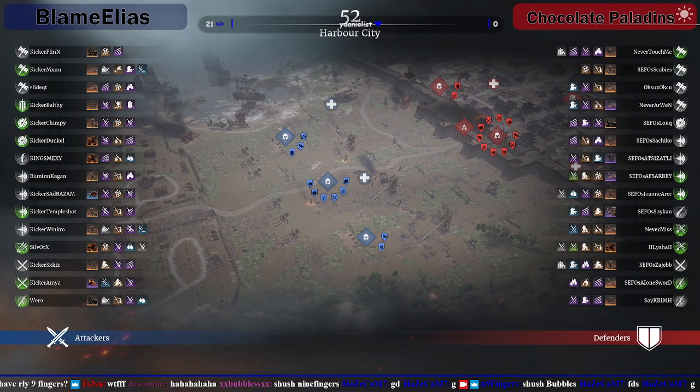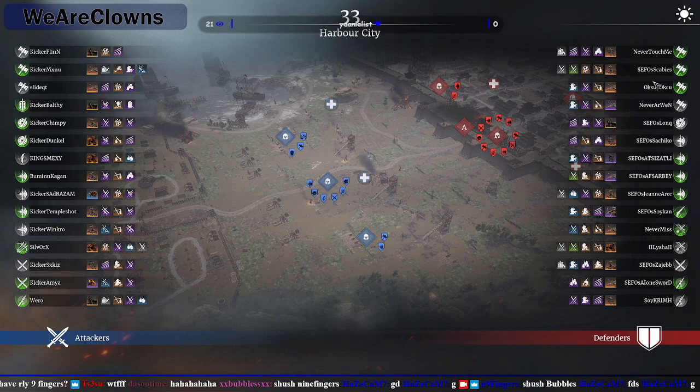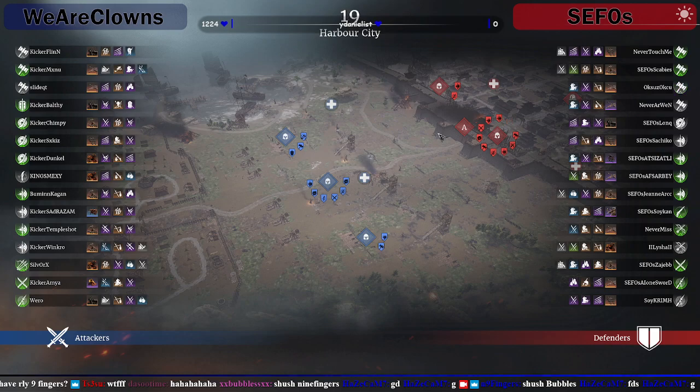Right, let's go through the team setups. Toggle Blame Elias blue, toggle Clowns blue, toggle Chocolate Paladin's red, toggle Sifo's red — sorry about that, should have been prepared. This is why I made it so I can change it on the fly because I knew I'd make mistakes. So we're all good.